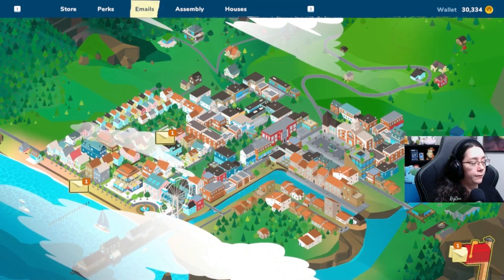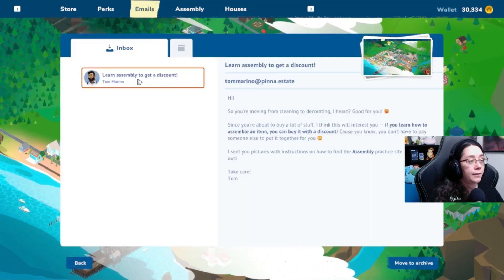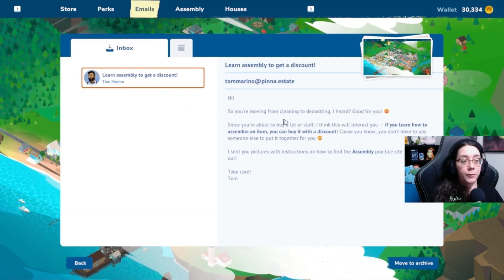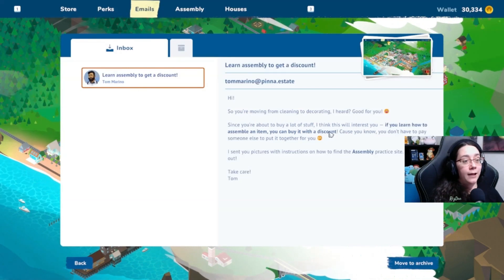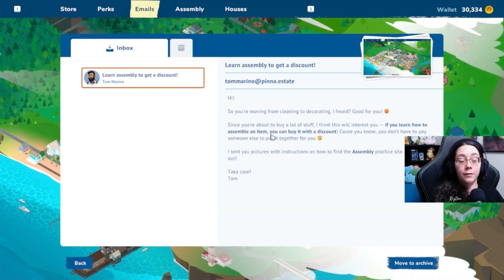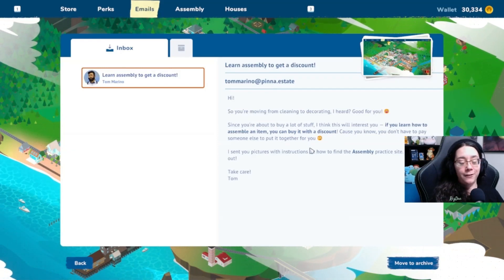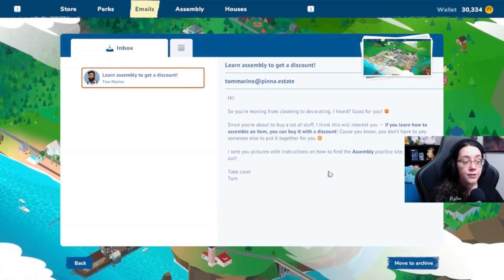There's one for Pinnacove, one for Crayfish Coast, and another letter. Let's read that. 'Learn assembly to get a discount. Tom Marino. Hi! So you're moving from cleaning to decorating, I heard? Good for you. Since you're about to buy a lot of stuff, I think this will interest you. If you learn how to assemble an item, you can buy it with a discount — because you don't have to pay someone else to put it together for you. I sent you pictures with instructions on how to find the assembly practice site. Check it out. Take care. Tom.'